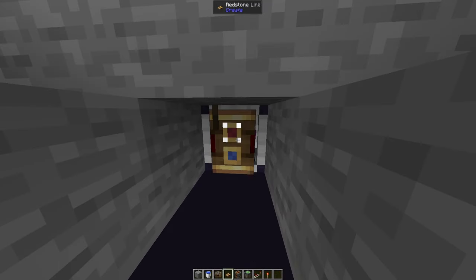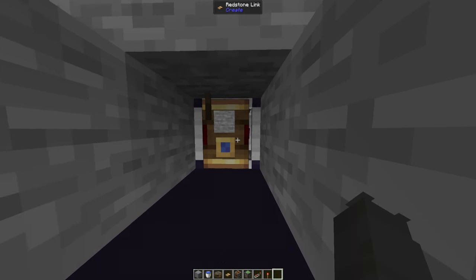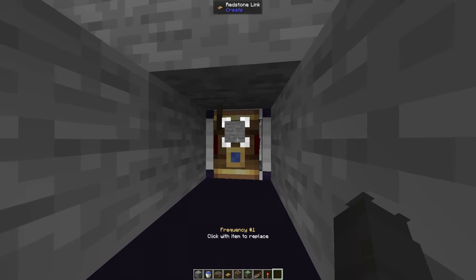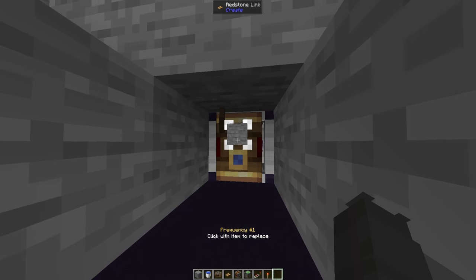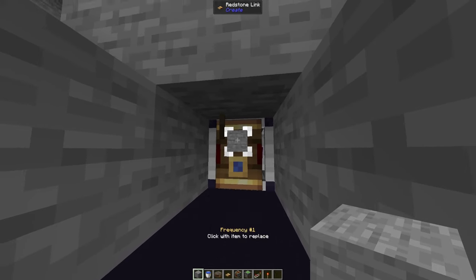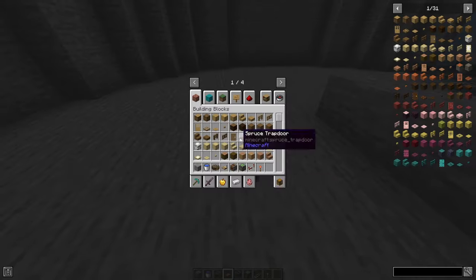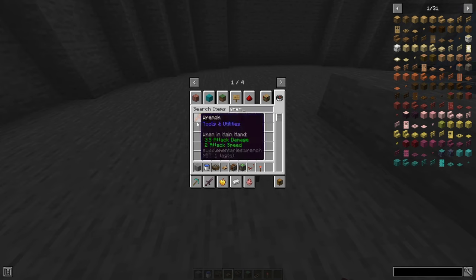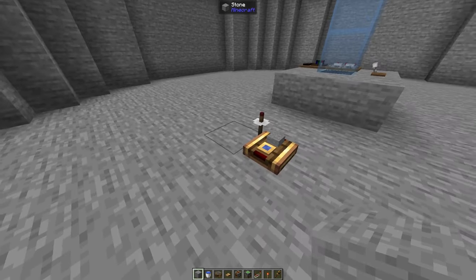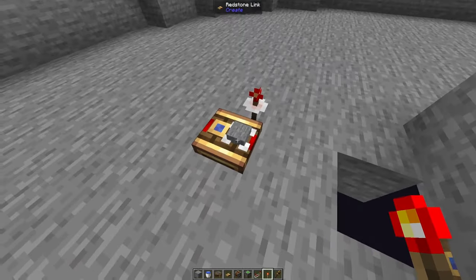I'm going to put a redstone link right here because the interface gives off a redstone signal whenever we're in flight. We want to use this redstone link which sends a redstone signal over — basically like Bluetooth, or honestly closer to radio. You set your frequency here, then place a receiver down, right-click it with the wrench, set the same frequency, and whenever this one receives a redstone signal it'll send it to the other one.